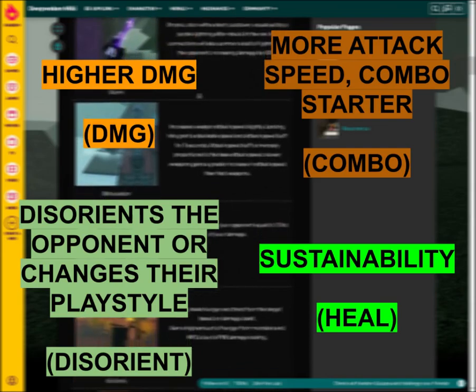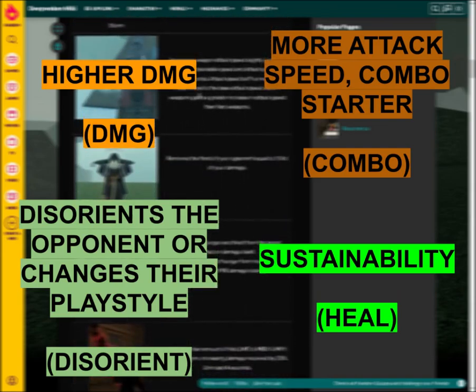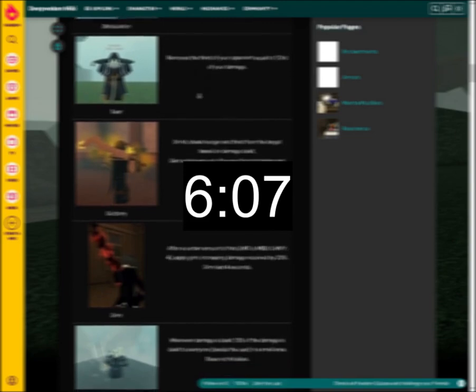Now with these concepts in mind, I'll go through each enchant to explain the ranking. Go to the timestamp on screen to see the final chart.